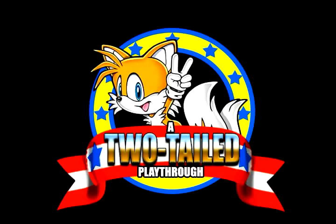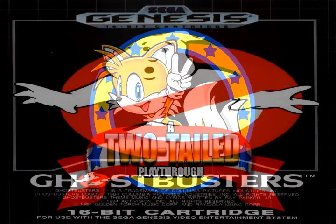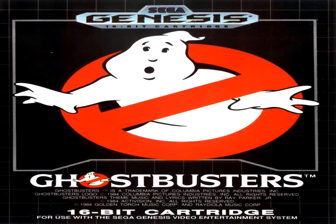Welcome everyone to another Two-Tailed Playthrough. We're down to the last week in October — time's just been flying by. I hope you guys aren't tired of Ghostbusters, because I've got one more game for you. This time I bring to you Ghostbusters on the Sega Genesis and Mega Drive. This game was developed back in 1990 by Compile and published by Sega. Despite Activision being on the copyright screen, this game is completely unrelated to the NES games — we can thank our lucky stars for that.